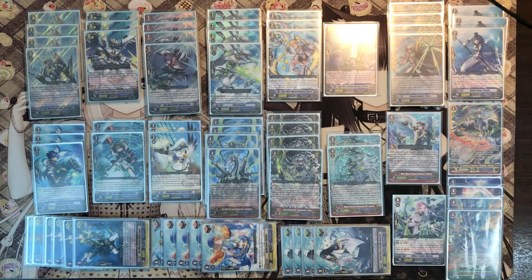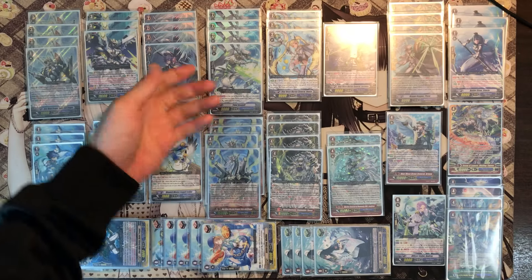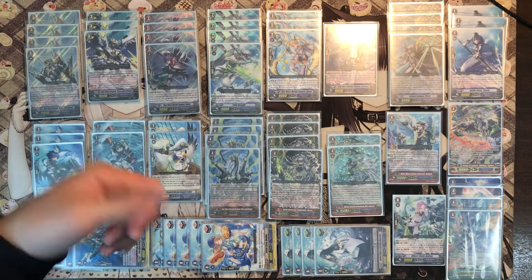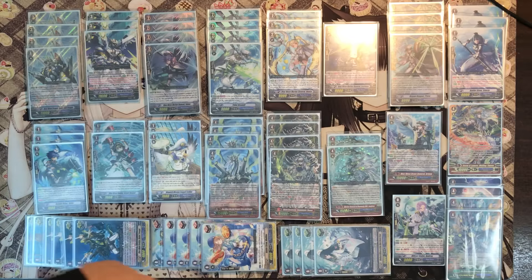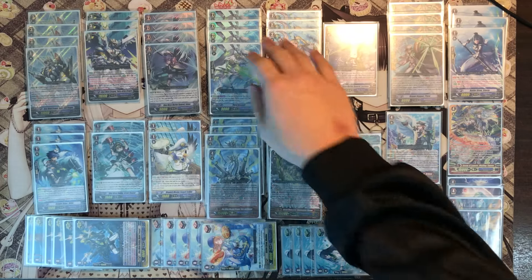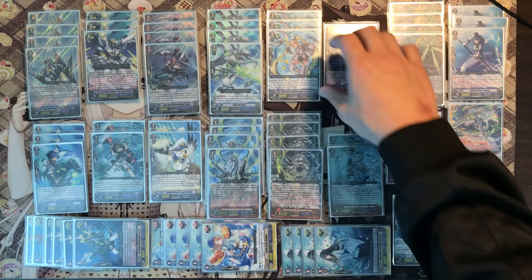Four Tidal Assaults — pre-built grade 3, self-explanatory. When this unit attacks the vanguard, at the end of battle we reduce its power by 5k and it can re-stand. Multiple attacks, especially when you pump a crit into him — the double attacking with crit is a lot of pressure, especially in the early game when the opponent has a larger hand size.